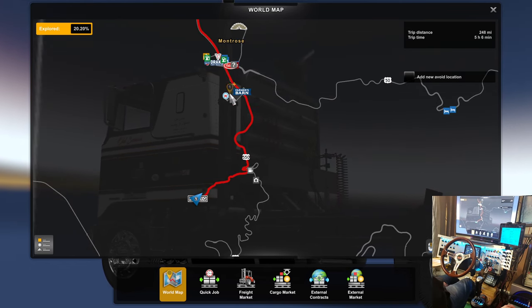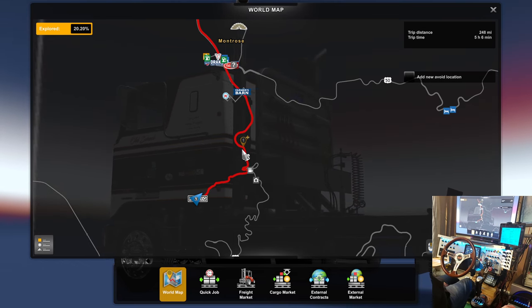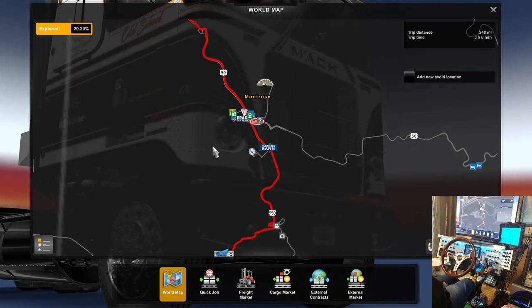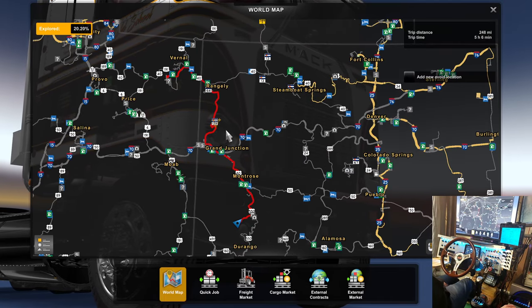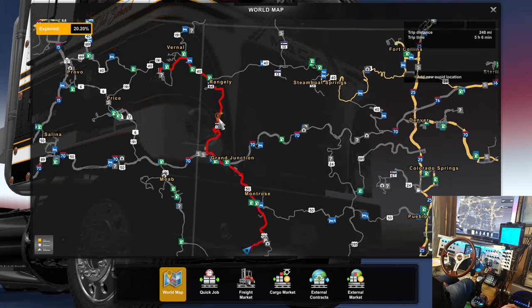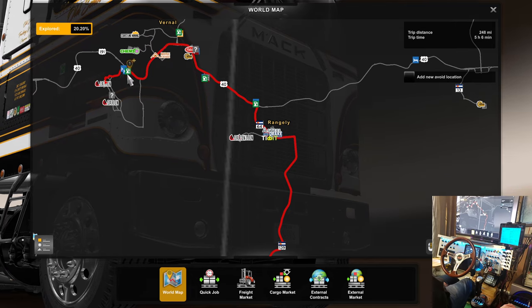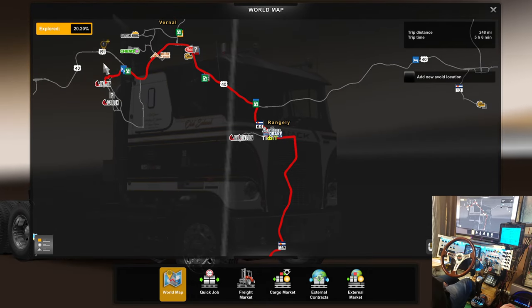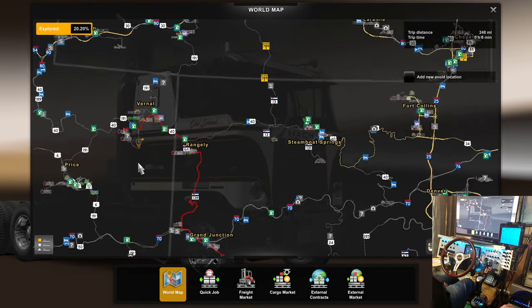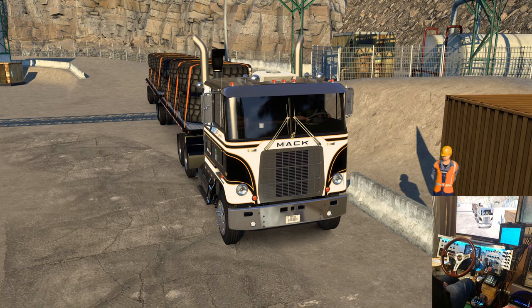Here's Montrose up here, and I can't remember the town right here — it starts with an O, but we'll go back through it. We're going on up through here, Grand Junction, up that windy road with all those switchbacks. We'll hit Rangeley and head out of town to one of the oil sites. Trip's 248 miles, and it's semi-urgent, so we should get on with it.